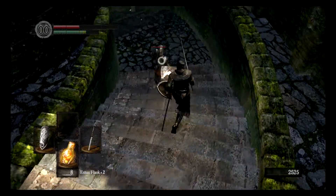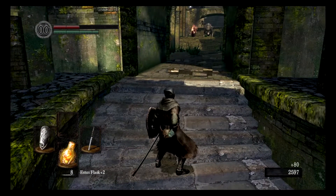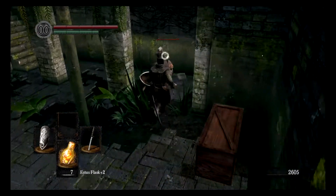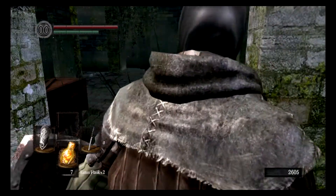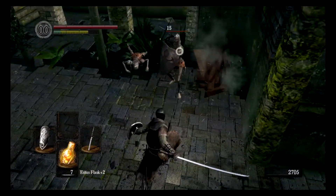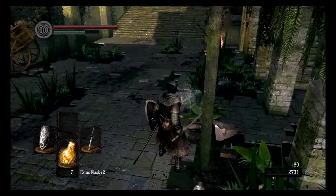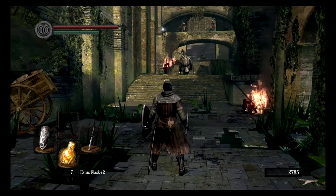I never noticed that the strong R2 attack of the Iato is different from the Uchi Katana. The Uchi Katana R2 is a stabbing attack, but the Iato's is a slashing attack. It's actually based on a style of attacks that samurai used in feudal Japan, where they utilized the draw strength of the katanas. I forget the name of the style, but it's actually very real — just another example of the detail and care and thought that they put into every aspect of the game.